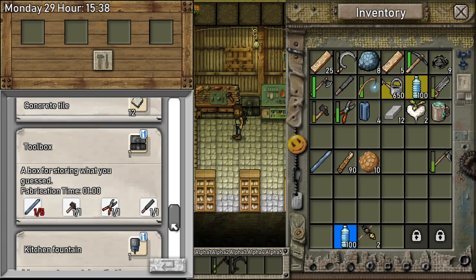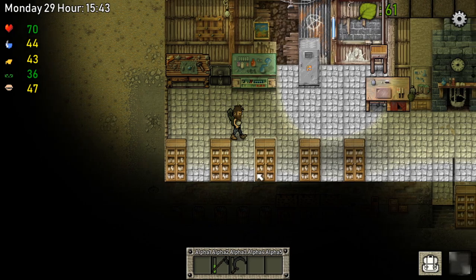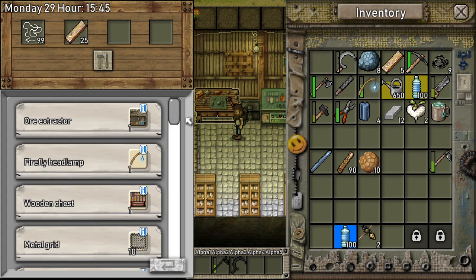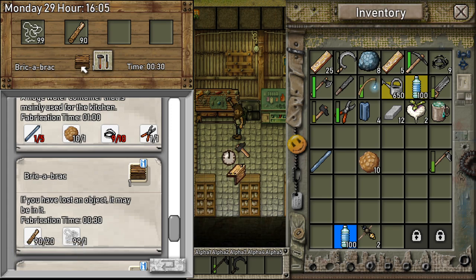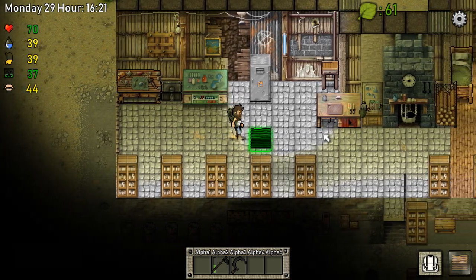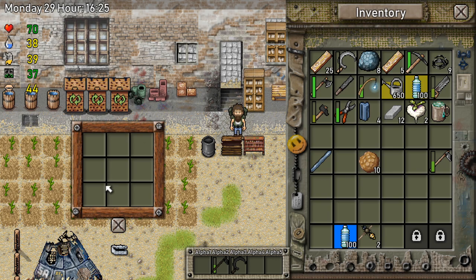We got enough planks. What did we want to make first? Brick of brack — 'if you have lost an object, it may be in it.' Really? What? What does that mean? We need the sticks for brick of brack. What is brick of brack? We will see right now. Let's put it right here. Oh — it's just a chest!